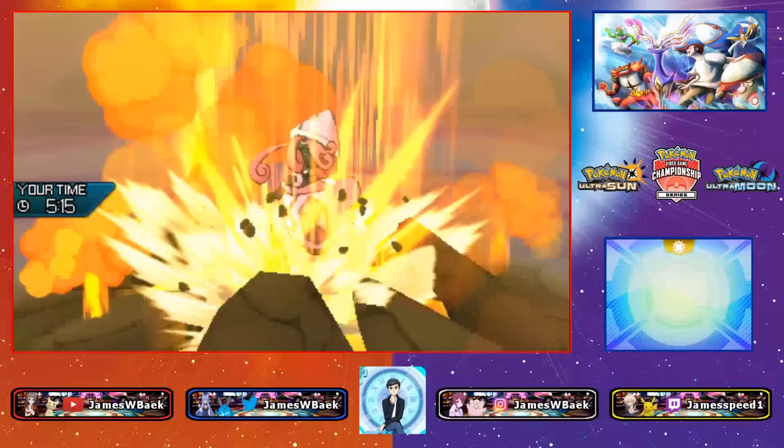Oh no — Landorus uses Roleplay! I forgot Landorus gets access to Roleplay. Metagross just dropped. I think that's game. My opponent makes a switch to Celesteela, which was in the back. Yeah, I should have just switched in Groudon that one time — that was a really bad play.